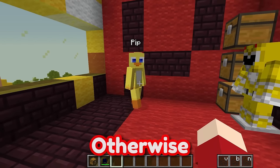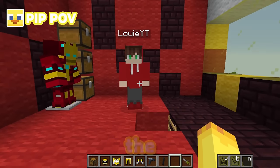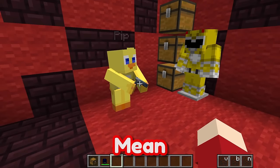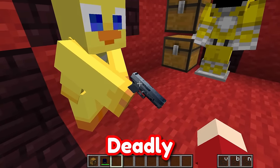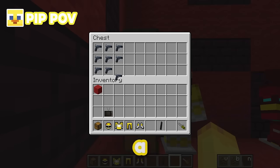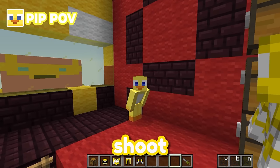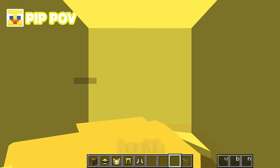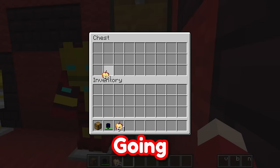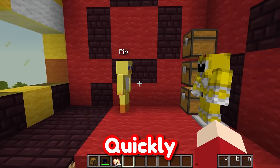That doesn't sound very nice, but they had to do it otherwise Thanos would destroy the world! As Power Ranger, I'm going to have a gun! I guess you could use that, Pip — they are pretty deadly! Only one of the Power Rangers always used guns! Let me put a bunch of guns inside this chest, and a bunch of magazines — aka ammo — in this chest, so I can shoot Thanos forever! I'm definitely going to need some golden apples — this way I won't take as much damage and Thanos won't be able to kill me as quickly!